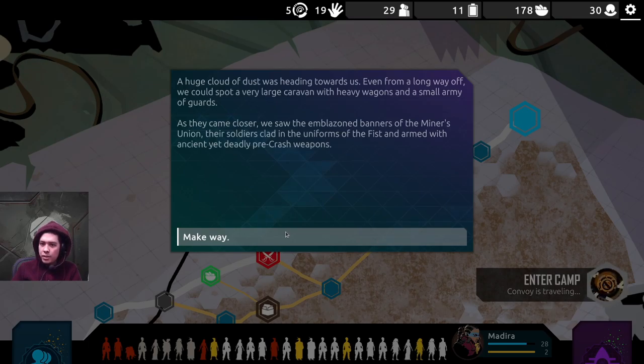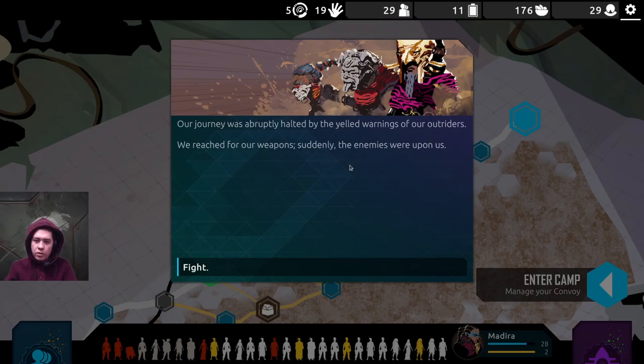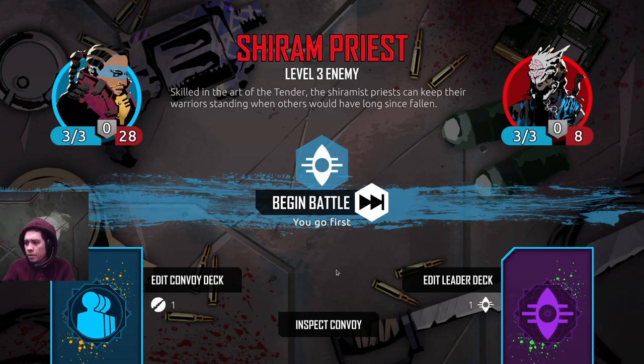A huge cloud of dust was heading towards us. Even from a long way off we could spot a very large caravan with heavy wagons and a small army of guards. As they came closer, we saw the emblazoned banners of the Miners Union — their soldiers clad in the uniforms of the Fist, armed with ancient yet deadly pre-crash weapons. We moved our wagons to the side to let them pass. When they passed, we saw their cargo: ore, coal, and other minerals — precious substances they were trading to other factions. Our journey was then abruptly halted by the yelled warnings of our outriders — enemies were upon us.